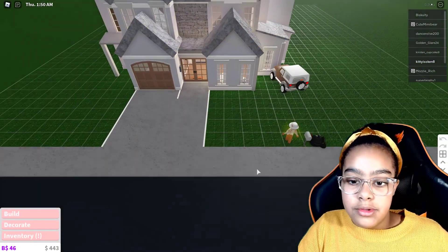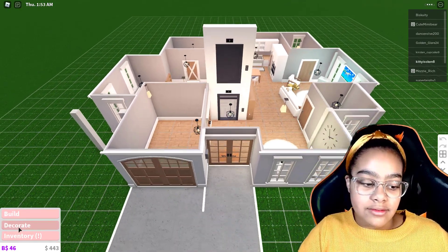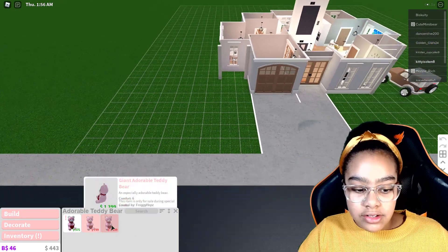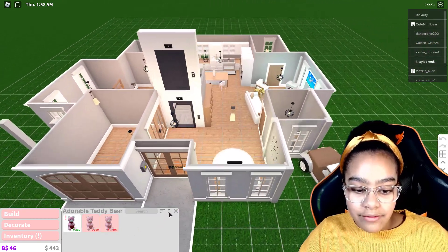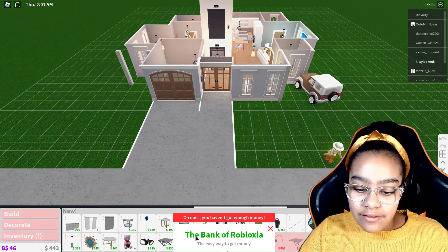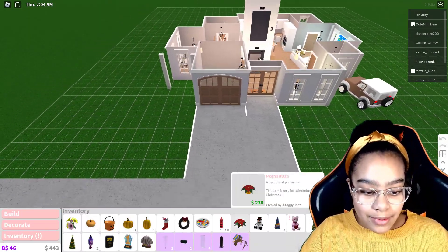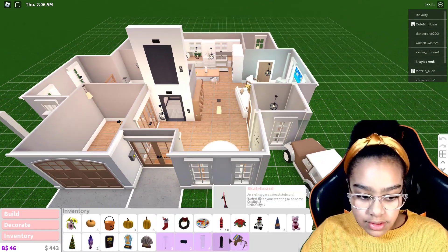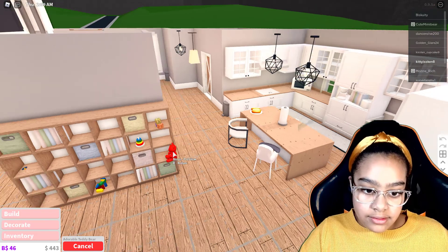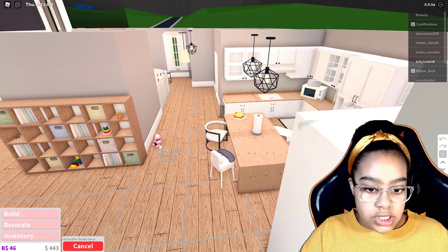We're back home. Let's go into build mode. I already have my builds. Let's go to decorations — new. They've added a teddy bear. I can't buy any, but I've got this one in my inventory. They've also added heart balloons, which I don't have enough for either. I bought one of these teddy bears and stored it in here.